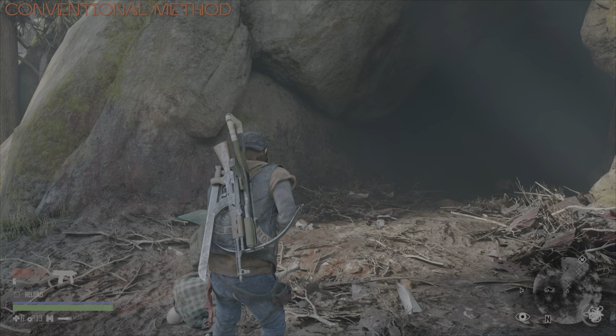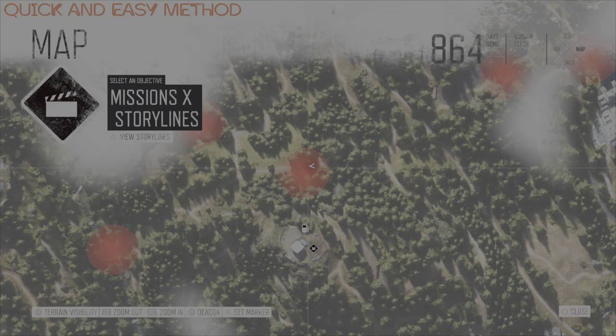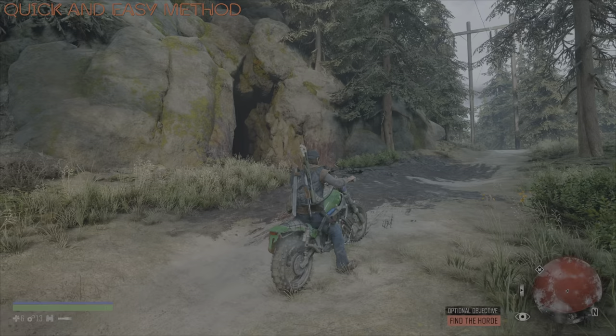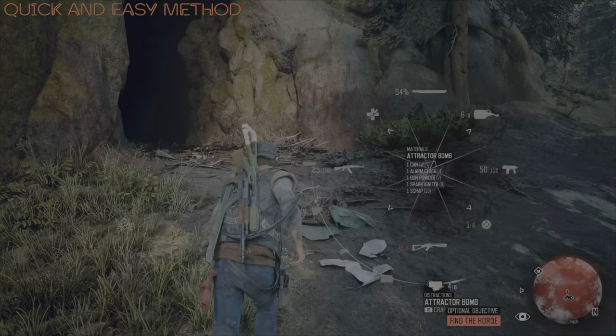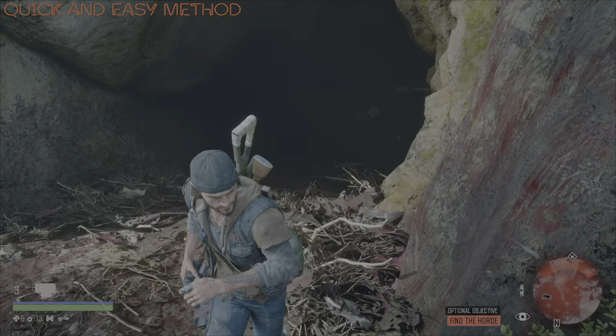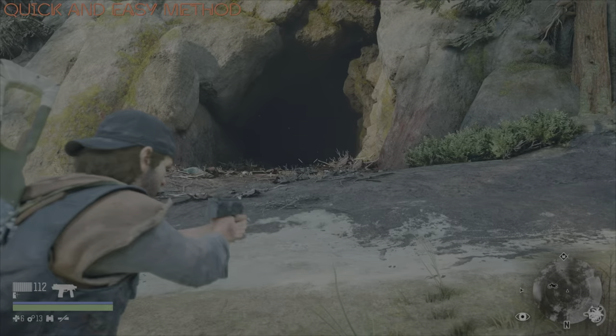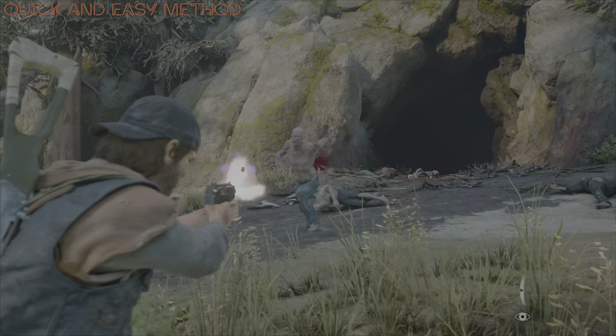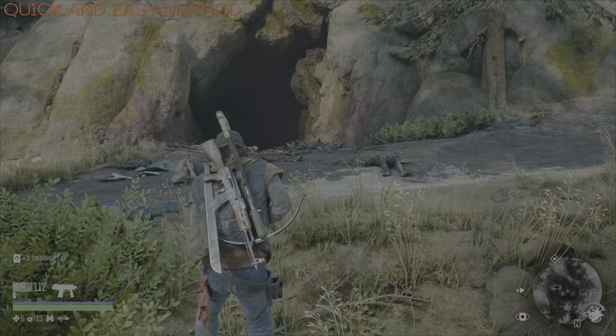On to the next method, and this is the quick and easy method. This basically involves an Attractor Bomb, and taking out the last five Freakers that will remain with your SMP-9 or whatever weapon you have. Make sure the Attractor Bomb is well inside the cave, because Attractor Bombs don't last very long before they detonate, so you want to make sure you're definitely getting those 20 kills. After that, it's just a case of taking care of the last five Freakers coming out of the cave. It doesn't get much easier than that — slight overkill given the numbers, but it's a good way to do it nonetheless.